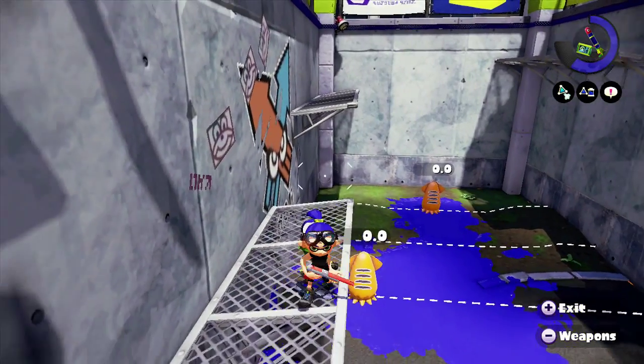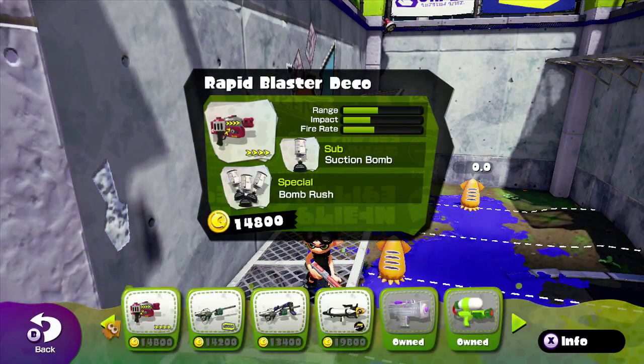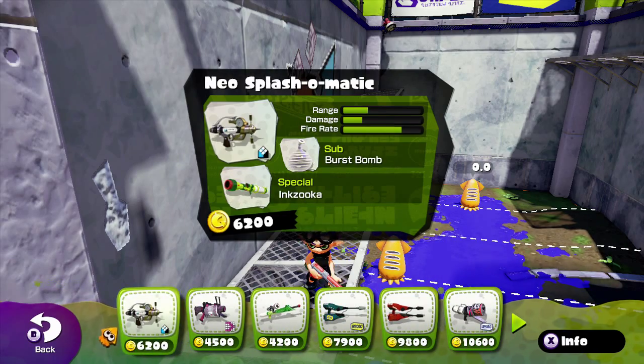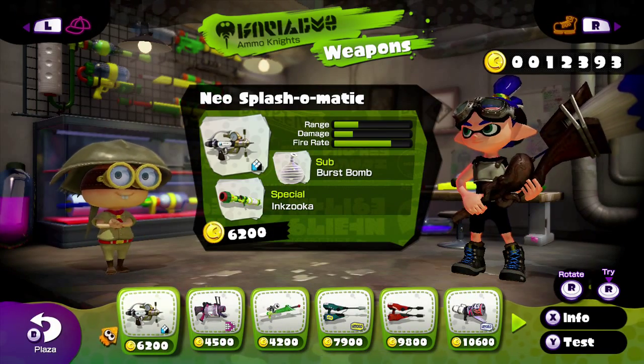I also purchased this little weapon. But today I think we'll be using the Neo Splash-O-Matic. Let's exit, and hopefully it can show up the new map called Camp Triggerfish.